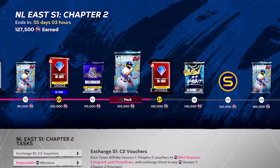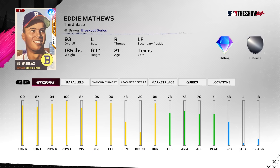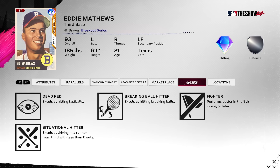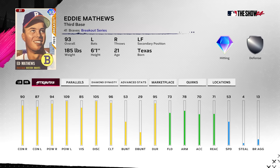For the NL East, Eddie Matthews — if you've played Diamond Dynasty for the last seven years, you've seen this card. You're familiar with it and you probably like it. Really good stats all the way around. Defense plays better than that, honestly — I really think he plays better than those ratings suggest. He gets good animations, incredible quirks: breaking ball hitter, dead red, all of them — and just a fantastic swing. Some of the best leverage I've seen on a guy in terms of swing launch angle, consistently hitting left-center, pulls the ball really well, hits every pitch well.